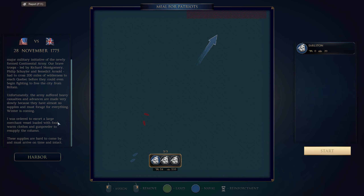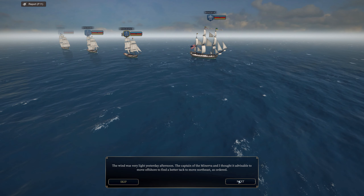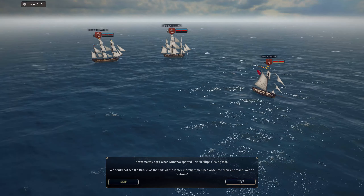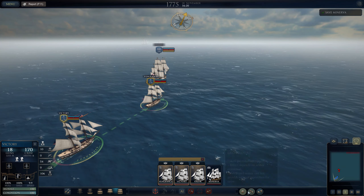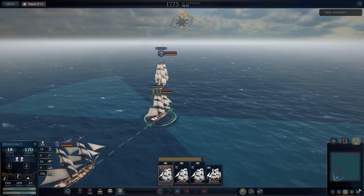We have the Victory, the Vengeance and the Valour — the three seventh-rate brigs — and it looks like we have an Indiaman. Powerful ships, despite being a traitor. The East Indiaman. Some of them were armed, some were not. I hope we've got an armed one. It was dark when the Minerva spotted the enemy ships coming in hard. We must protect the merchant vessel and its vital cargo at all costs. Fortunately, she is an Indiaman and can protect herself.